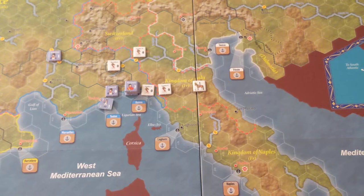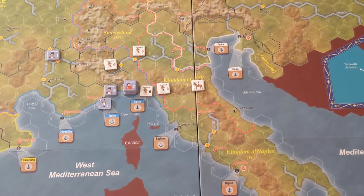Austria wins by denying France their victory conditions. The scenario begins in May 1796 and ends in September 1796. Each turn is one month, so that's only a couple of turns — this introductory scenario is not going to last very long.